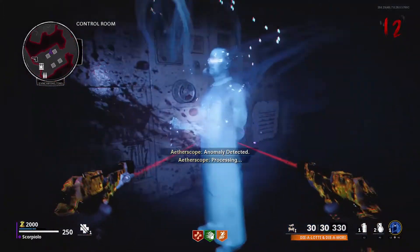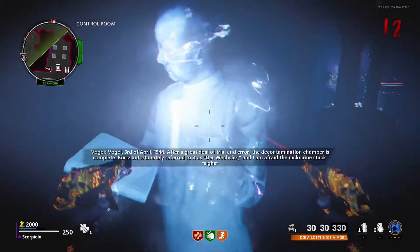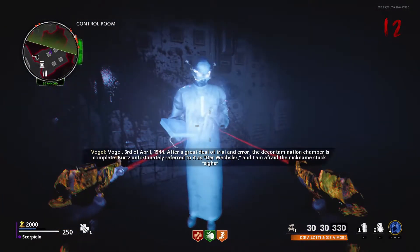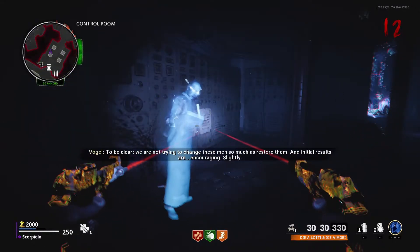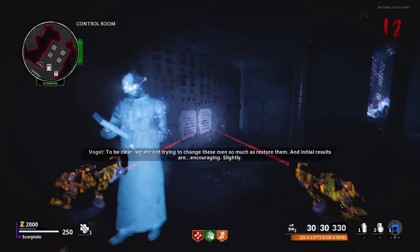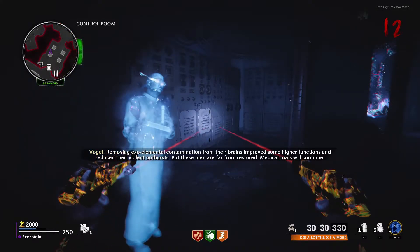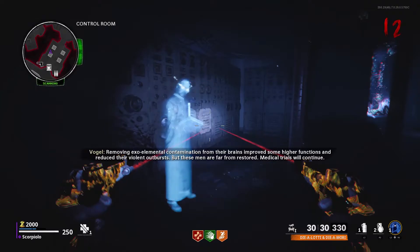Our hope is that a radiation scrubber heals the cold nexus. They will not be willing patients, so we will need a chamber of sorts. This may take some time. Oval, third of April, nineteen forty-four. After a great deal of trial and error, the decontamination chamber is complete. Kurt, unfortunately they refer to it as the Vaxxler, and I'm afraid the nickname's stuck. To be clear, we are not trying to change these men so much as restore them. But the initial results are... encouraging... slightly. Removing exo-elemental contamination from their brains improved some higher functions and reduced their violent outbursts. But these men are far from restored. Medical trials will continue.